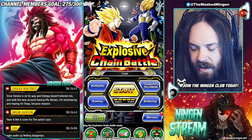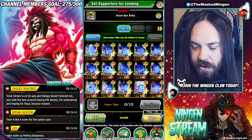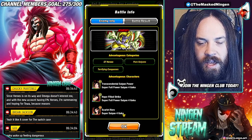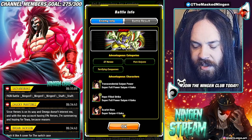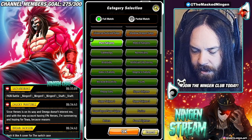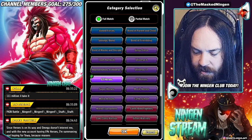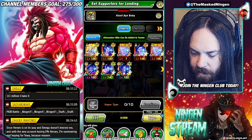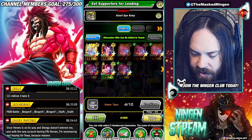We have the Giant Ape Baby. We're gonna jump in here, set up our supporters and see how we get on. Just to show you before we start: GT Heroes, Pure Saiyans, and Terrifying Conquerors are the bonus units. For the super type you want GT Heroes and Pure Saiyans. The best units to use are basically all the Super Saiyan 4 Gokus.